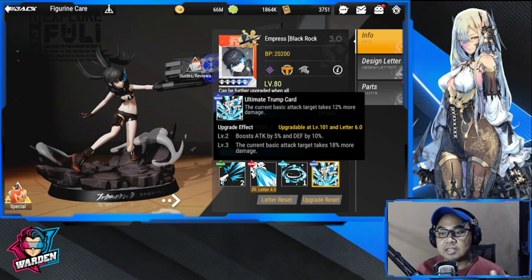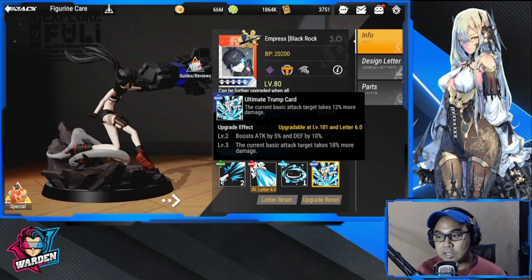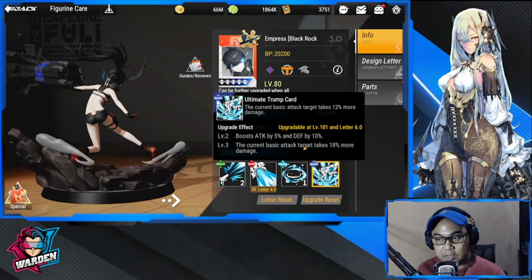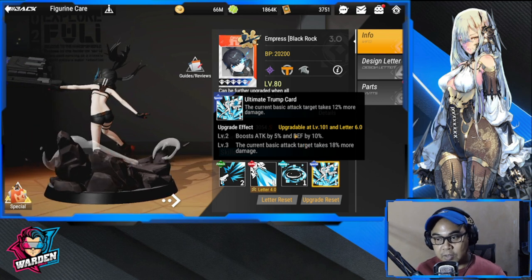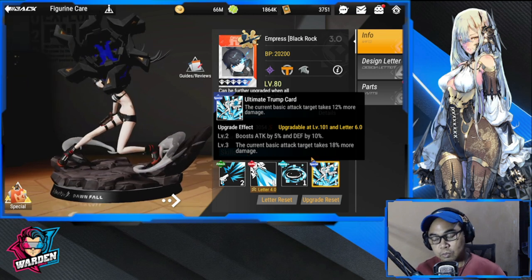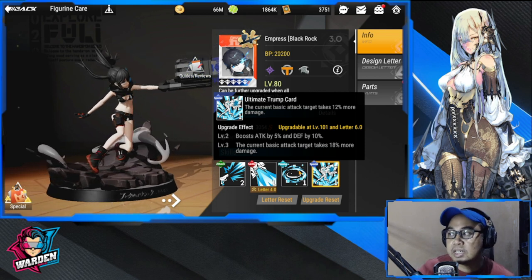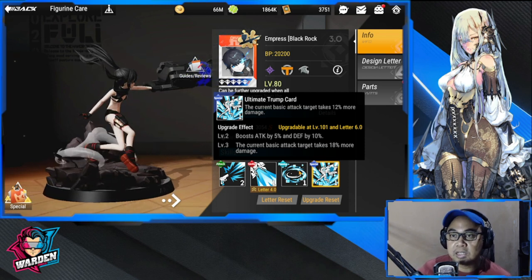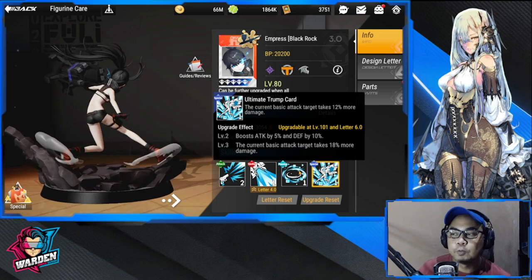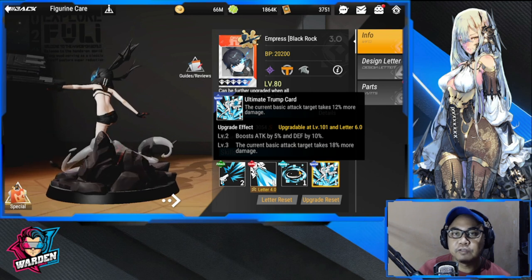Her special skill causes the current basic attack target to take 12% more damage, and boosts attack by 5% and defense by 10% at Level 2. At Level 3, the current basic attack target takes 18% more damage. She has decent damage output for a specialist, though I'm not sure if she's on par with our other specialists.